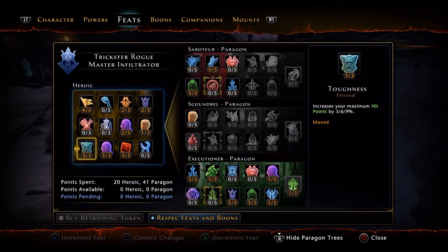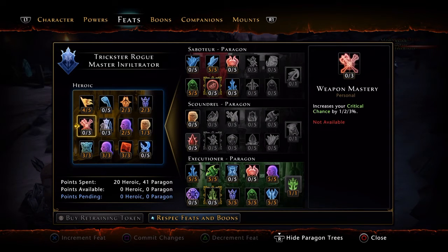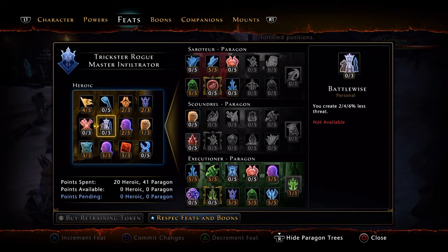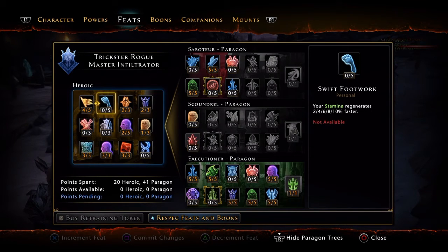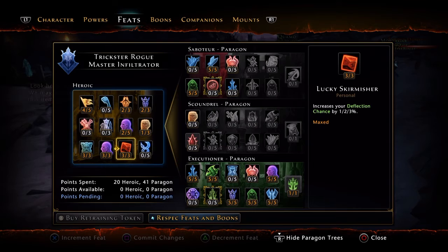As for feat points, here's what we got. We got 3 into Toughness for max hit points — very useful, always need that. I have 4 out of 5 in Action Advantage. That's personal preference, but that Action Point Gain is amazing. If you can spam dailies, you're pretty much spamming damage anyways. I don't put any into Stamina Regen because I have an Elven Battle — it increases your Stam Regen, so you don't need any in there.